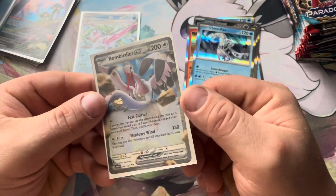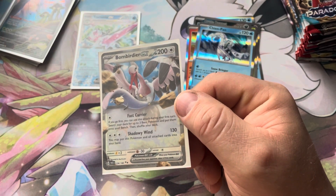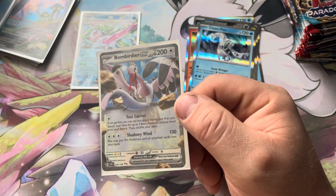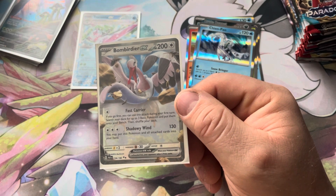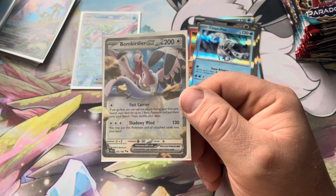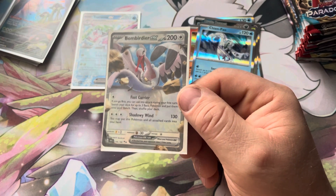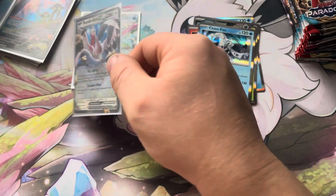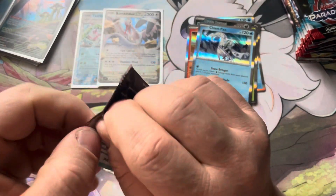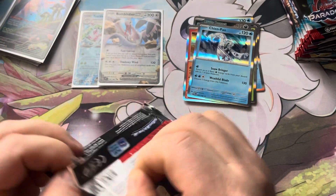Another really good card here — Fast Carrier. If you go first, you can use this attack during your first turn: search your deck for up to three basic Pokemon and put them onto your bench, then shuffle your deck. Another really good setup card — pretty much Sparce from the EX Sandstorm set. Definitely need to get more of those, probably want about six. Maybe more — depends if it's a four-of in a deck, which I could see in the future.